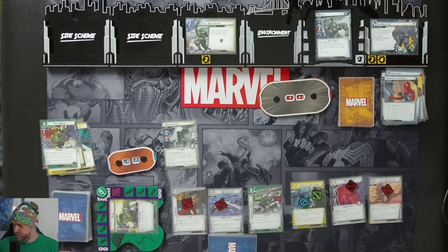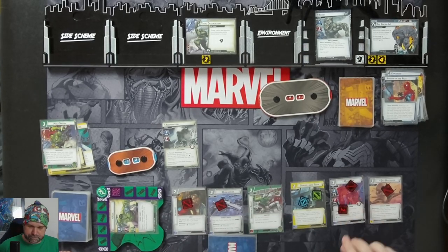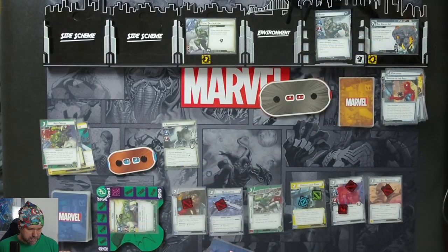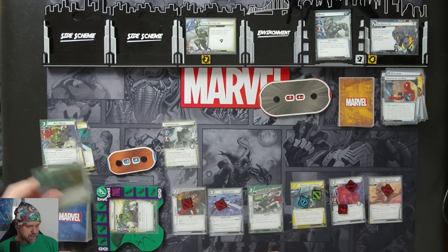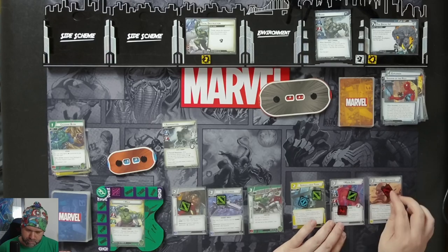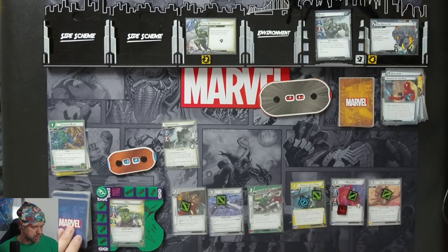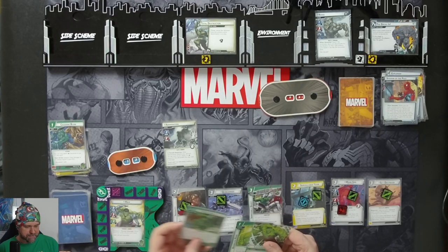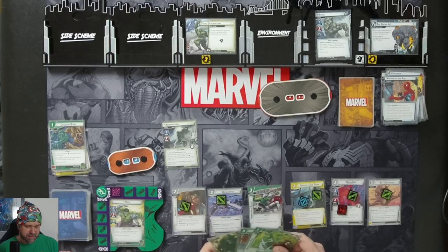We'll thwart for two with Moon Girl off the Break In scheme. Ready up. New hand: Strength, Boundless Rage, Hulk Smash, and Strength.